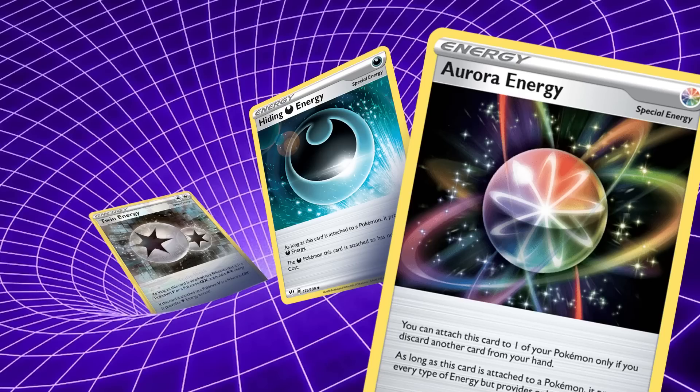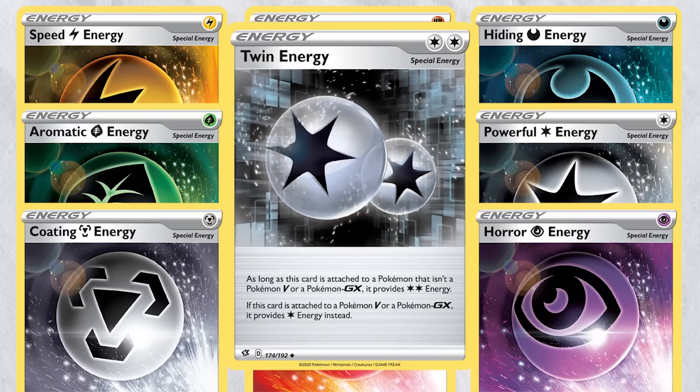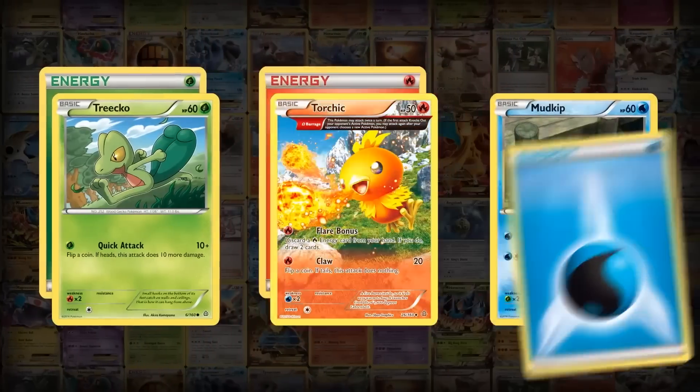Capture Energy was one of my personal favorite cards from the Sword and Shield block, and it is leaving the format with no direct replacement. A lot of Energy cards are suffering this fate, as all nine type-specific Special Energy cards, Aurora Energy, and Twin Energy are also rotating out of standard. I hope we see another cycle of type-specific Energy cards soon, because they were a fun and diverse part of deck building.